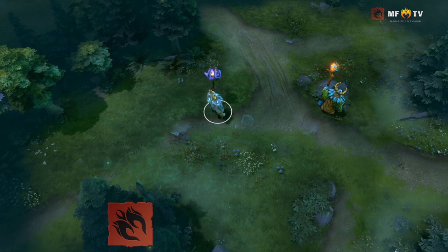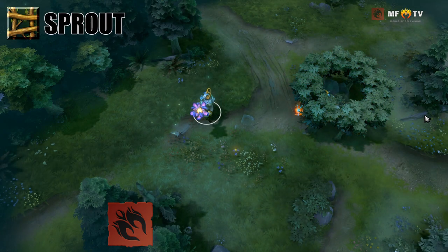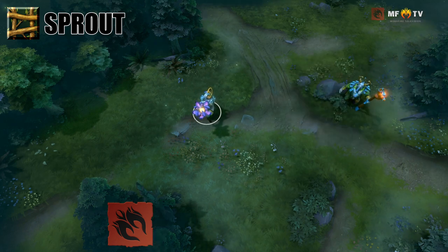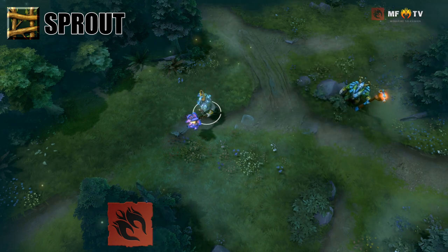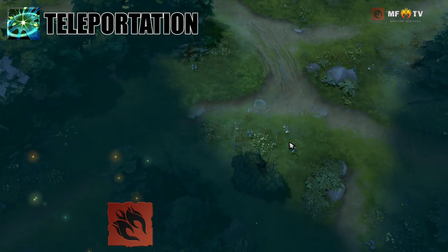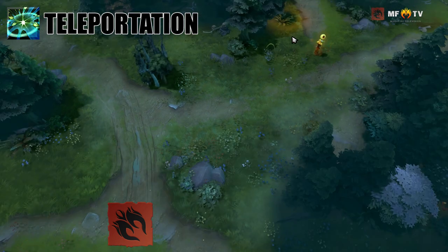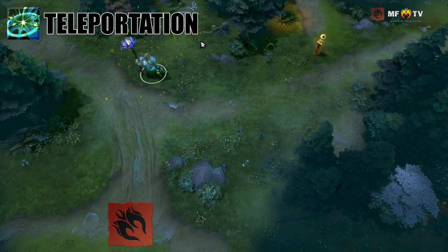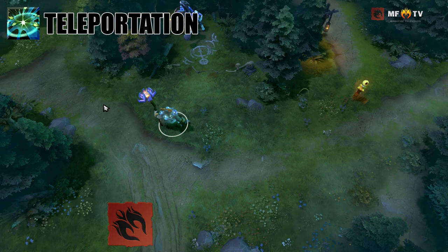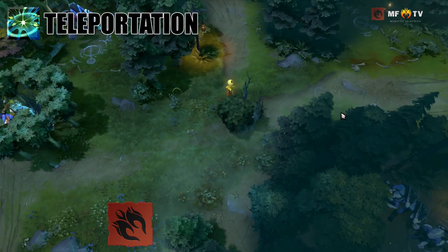Nature's Prophet's first skill is called Sprout. It creates a circle of trees trapping everyone inside for a few seconds, but keep in mind that the trees can be destroyed by several spells, items, and abilities. His second skill is Teleportation, enabling Nature's Prophet to teleport anywhere on the map after a small delay. Teleportation can be canceled by pressing the stop button and it can be recast elsewhere. It can be used for pushing, ganking, or escaping danger.